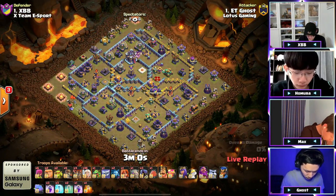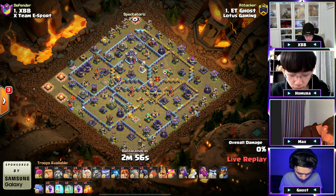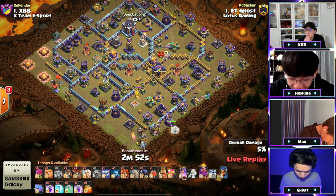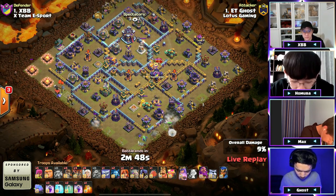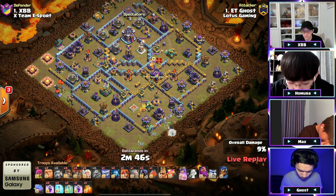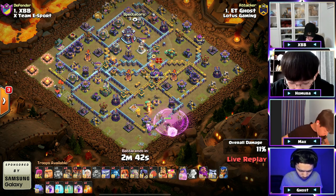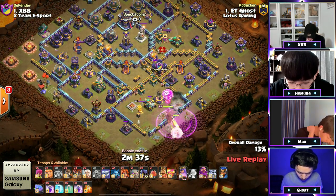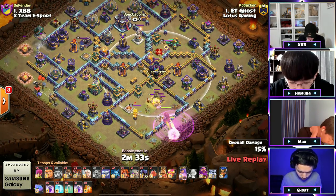We've got the webcams with 10 healers, we've got the double hero charge — potentially a queen charge into the scatter. Starting with that queen near the wizard tower, he wants to charge this queen into the scatter. He rages her up, no recall to pull her back, so she's gonna be charging her way in with that balloon to test for seeking air mines. Everything's safe so far as he lures out the defensive CC a little bit.